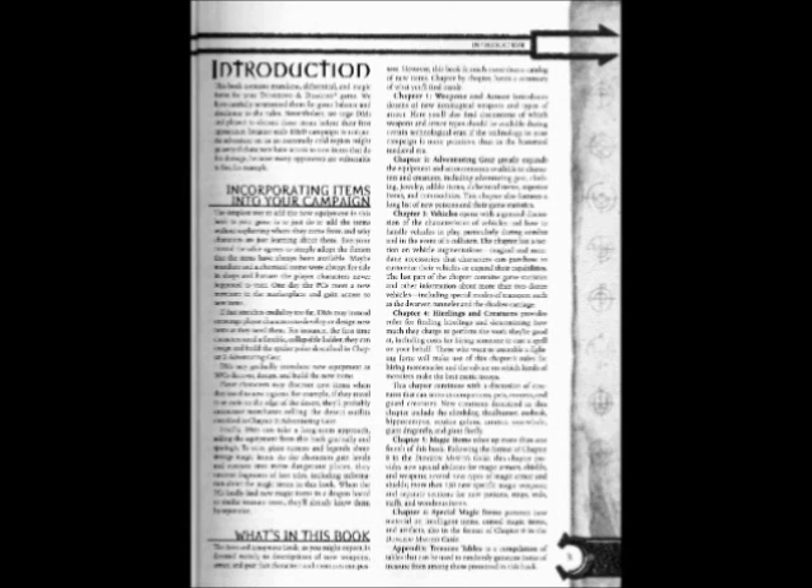Chapter 3 continues with a discussion of creatures that can serve as companions, pets, mounts, and guard creatures. New creatures described in this chapter include the climb dog, thud hunter, axe break, hippocampus, equine golem, xeratun, sorwell giant dragonfly, and giant firefly.